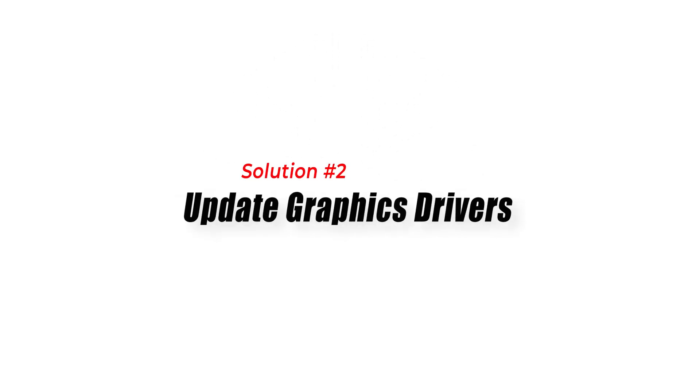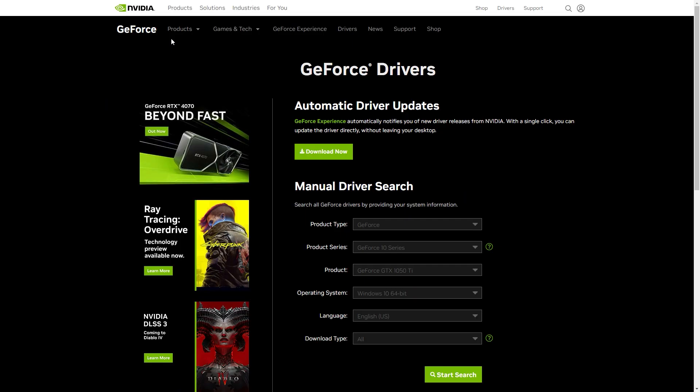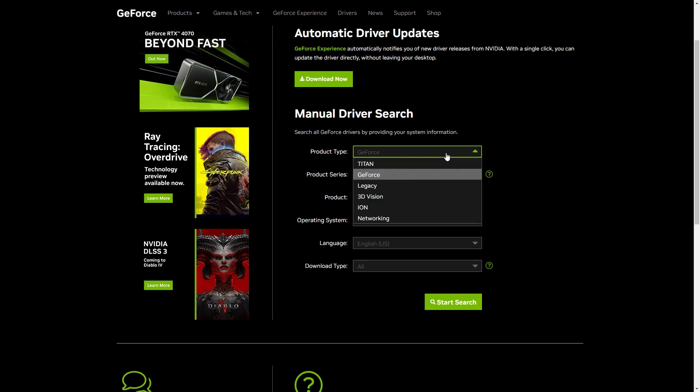Solution 2: Update Graphics Drivers. Outdated or incompatible graphics drivers can also lead to the Stuck on Initializing World issue in CSGO. To address this, it's crucial to ensure your graphics drivers are up to date. You can do this by visiting the website of your graphics card manufacturer and downloading the latest driver for your card.